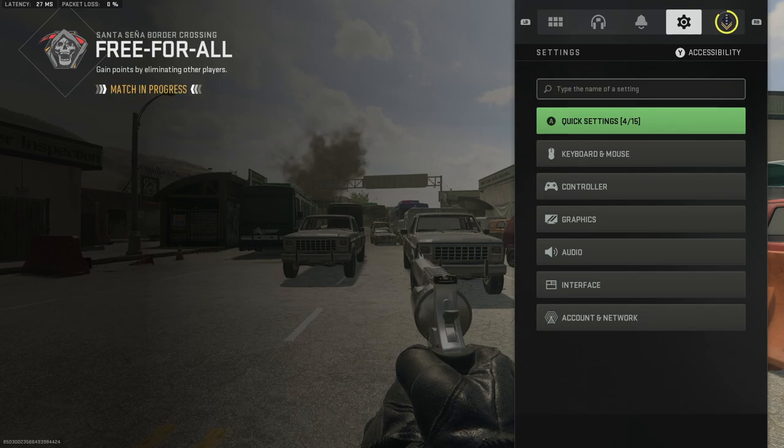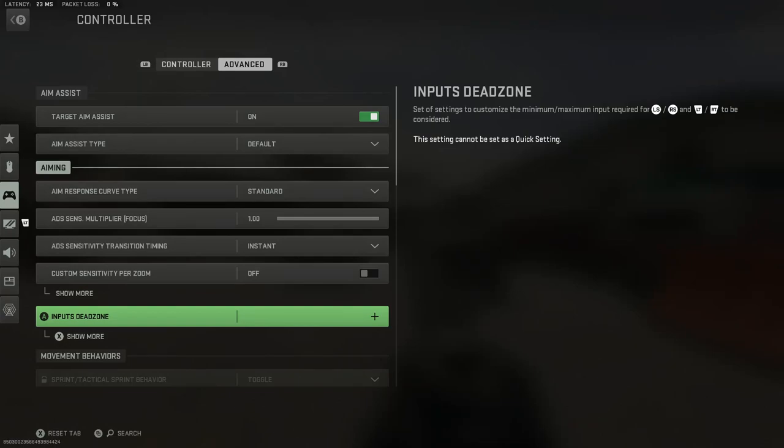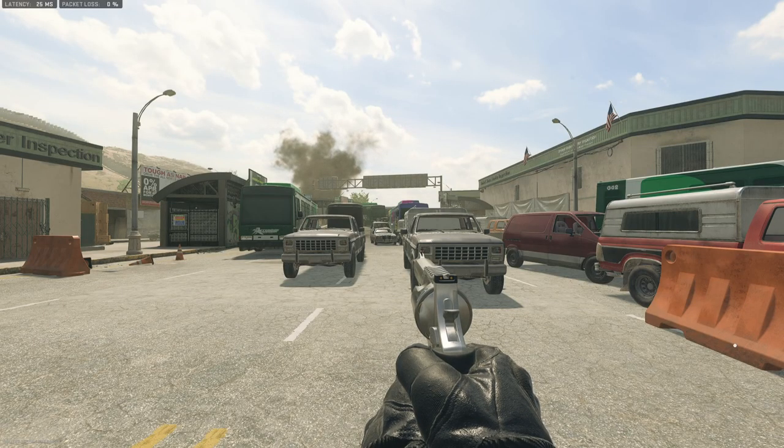So we're going to head back to our settings and turn that off to show you the difference. We'll go back to Input Dead Zones, go to our triggers, and turn them all the way down to zero.